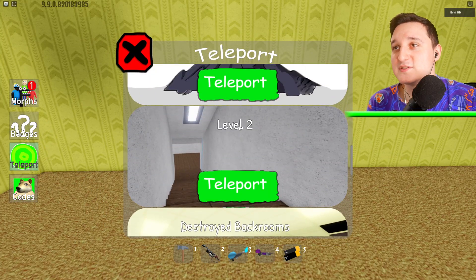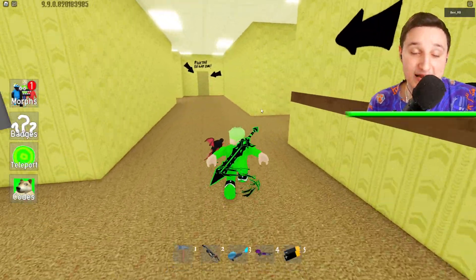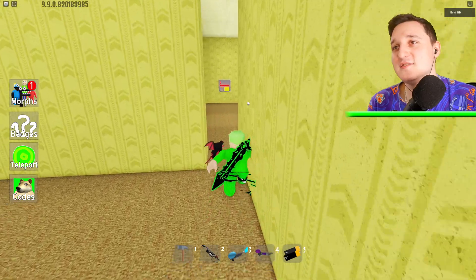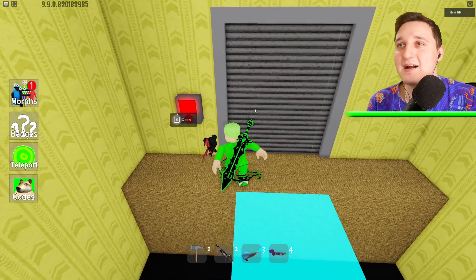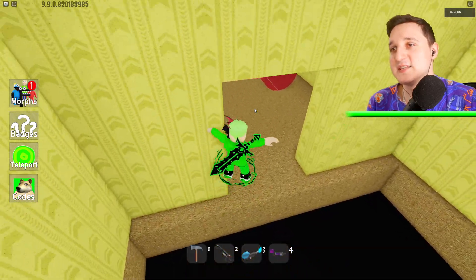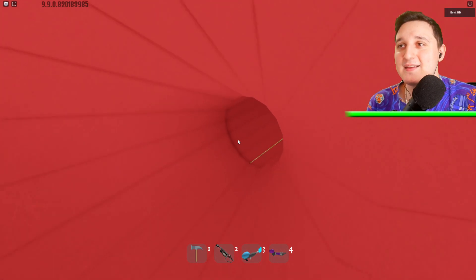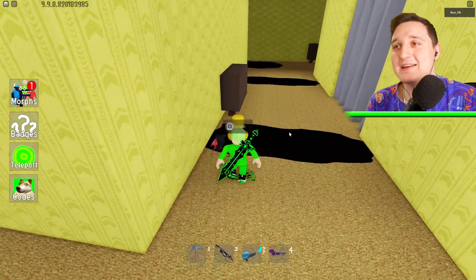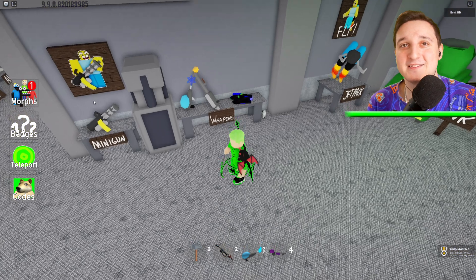For the final one, we're going to use the batteries. Let's go to destroyed backrooms. We need to go down the slide — follow me. We need to go right over here to this place, use the battery at this place here. Open up, unlock the door, go straight over here, now jump to your left side, and we're going to slide all the way down. And you can see right over there — we got the final morph! That was awesome, it's super easy. Let's teleport back to spawn and check out all the new morphs.